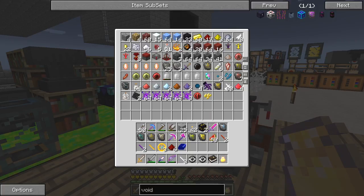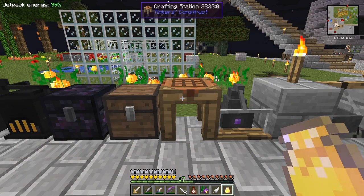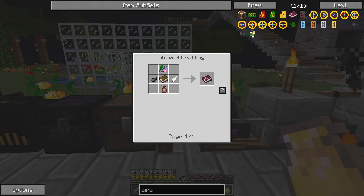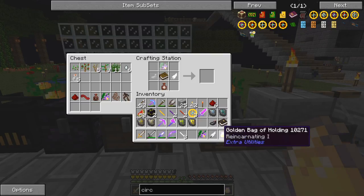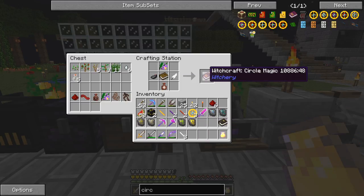I couldn't find it, so let's make another one. It's a circle magic book and the recipe is fairly straightforward: we need one book, one witch magic, one feather, one insect, and one belladonna. And there we have our circle magic book.